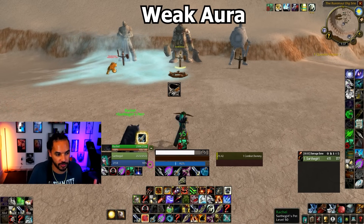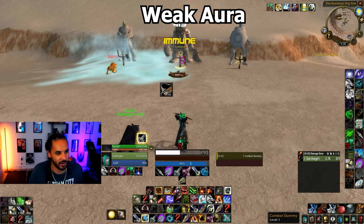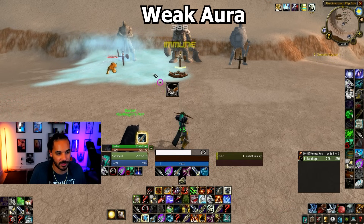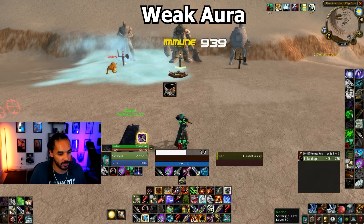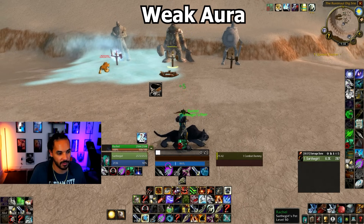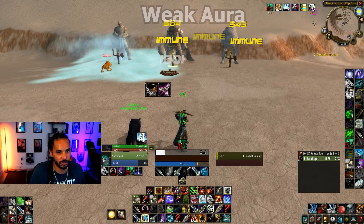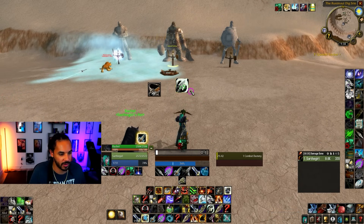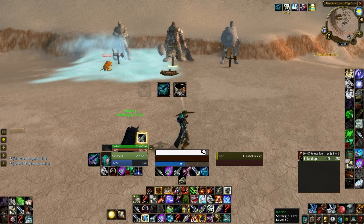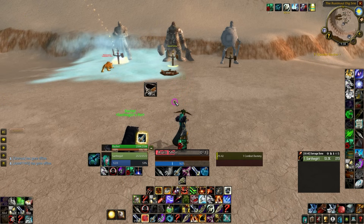As for weak auras, you can see I have this Hunter HUD. You can type exclamation point WA in my Twitch chat to grab it, and I'll probably link it in the description as well. It tracks everything that matters — including when you have instant cast Aim Shot available and what aspect you're in. If you don't have Trueshot Aura, it'll tell you. You can move all of these elements around very easily, and it's all within one HUD.